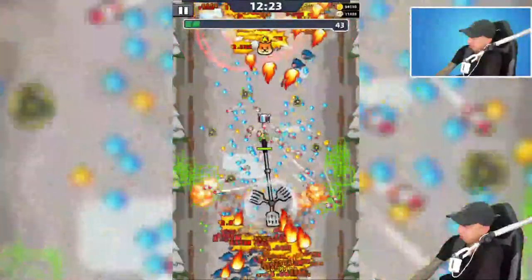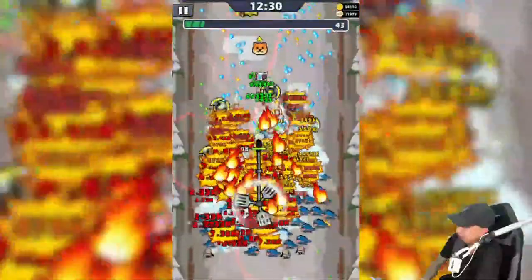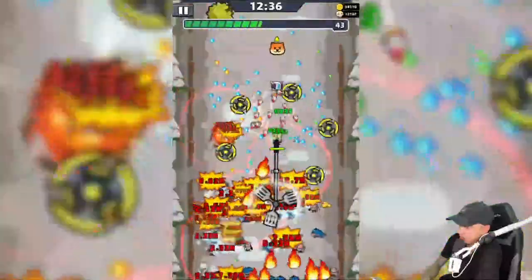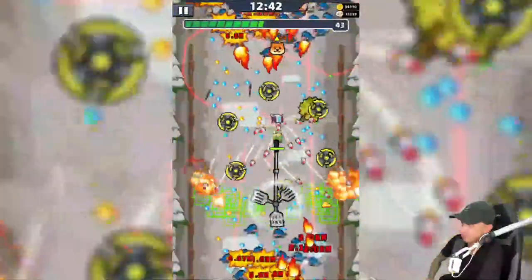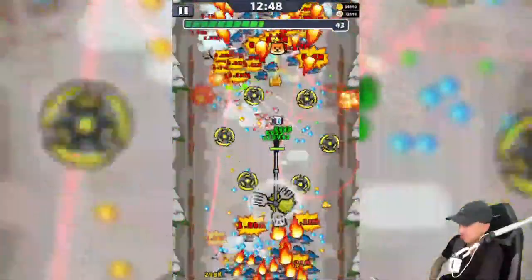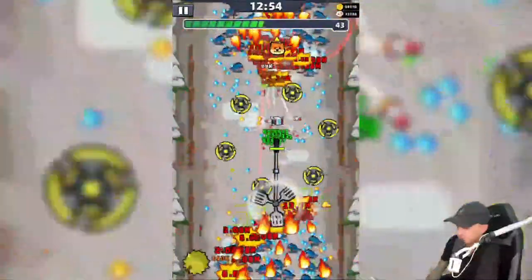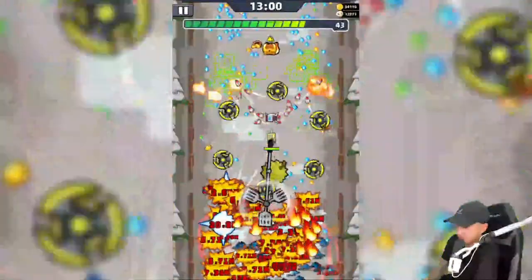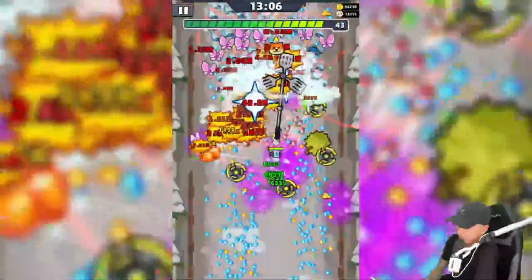I don't have Squidward yet - I'll get him though. When you go right it turns left, that's what inversion does. I hope the game doesn't become pay to win. If you lost your Android account, download Google Play Games, go to settings, change game account, and see if you can log in through Google.